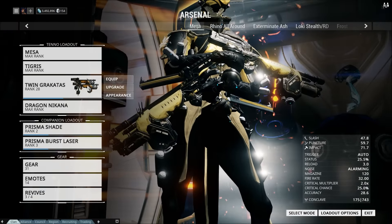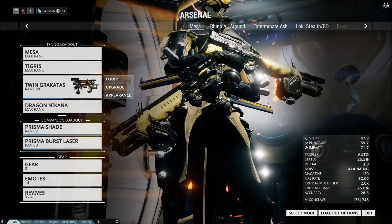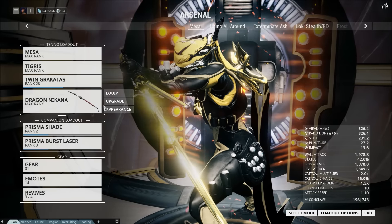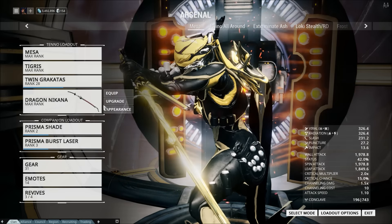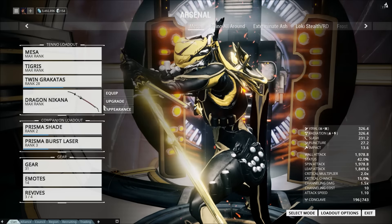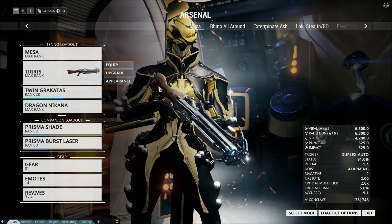I'm also leveling the Twin Krohkur. Usually I would take the Vaykor Marelok for more healing potential, because getting your health back as Mesa is generally pretty important — your shields are rather low and through Shatter Shield you'll still take slash procs, so your health will get damaged. The way I'm healing in this build is the Dragon Nikana with Life Strike. It's personally my least favorite healing method for Mesa because it puts you in melee range where Shatter Shield isn't helping, but it's the most versatile and you'll mostly use it in safe situations.